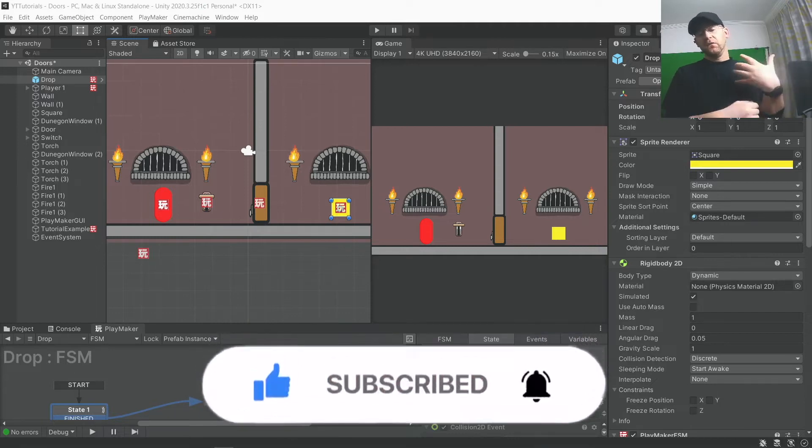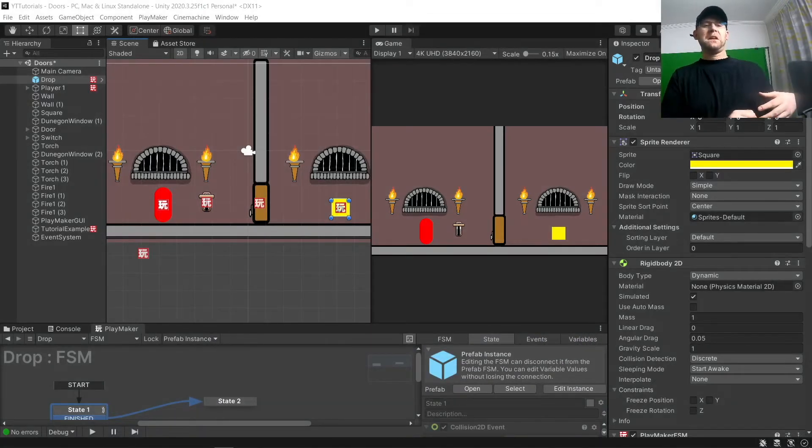So basically, in games like Hollow Knight, your character can only do certain things until they get a certain item to unlock a new ability. For example, in this tutorial, a double jump.